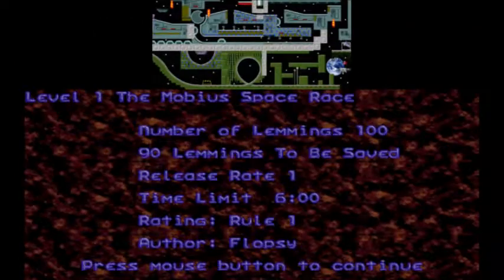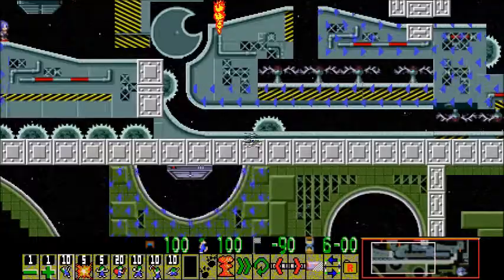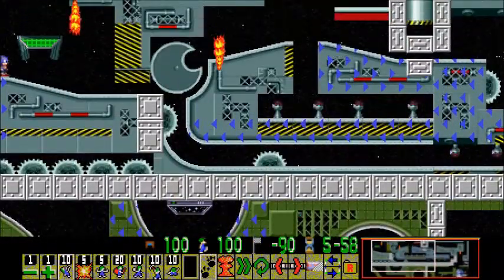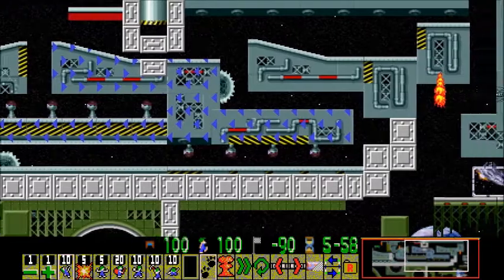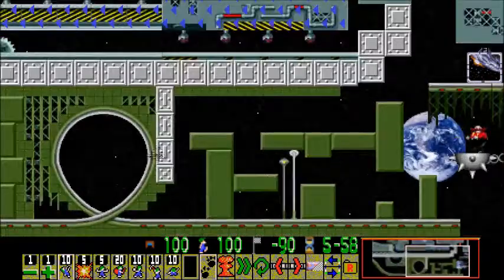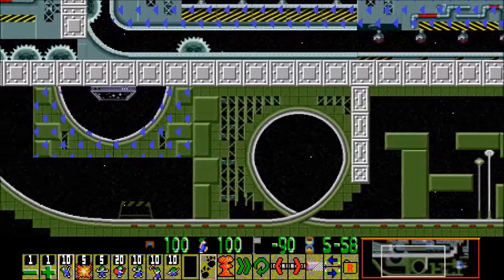This is the rule I did not submit a level for. Level one: the Mobius Space Race. 100 lemmings, we have to save 90 of them. This is a Flopsy level — oh boy. I've been playing Flopsy's sublims pack so I'm excited to see this. It looks like we've got Scrap Brain and Starlight Zones from the looks of it. Interesting. And there's Eggman — is Eggman a trap? No, he's not. Okay.